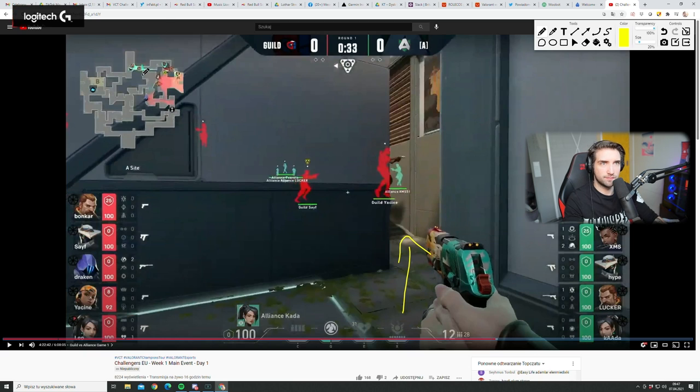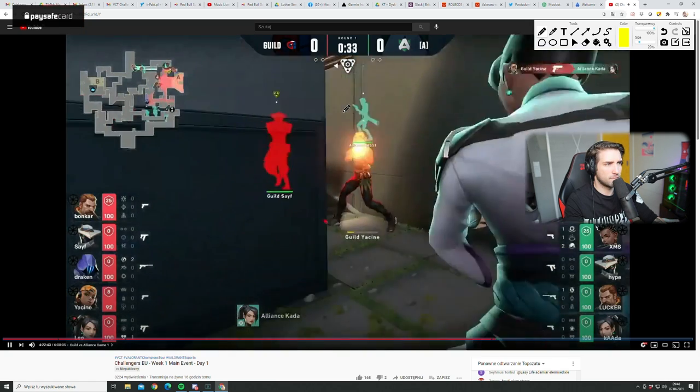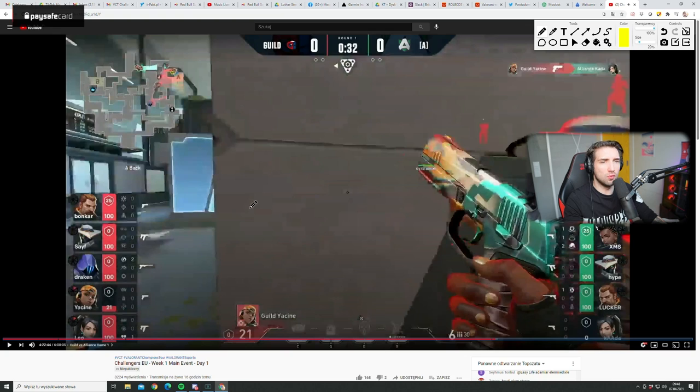Zero — not nice. Sage wall here cuts off and delays the rotation from B — very good play by Leo. This wall delays so much in a pistol round, so they just take control of the entire A site. 21 HP — the small shields rescued him, then Kata dies because he got damage at the beginning of the round so he didn't have armor.